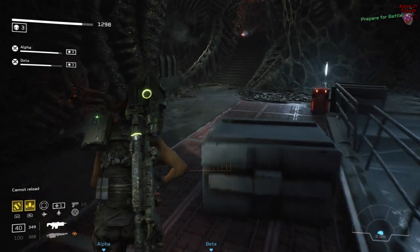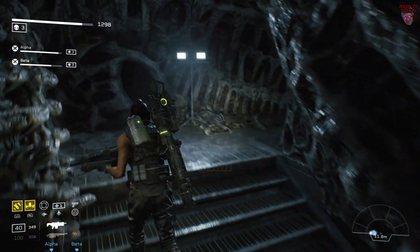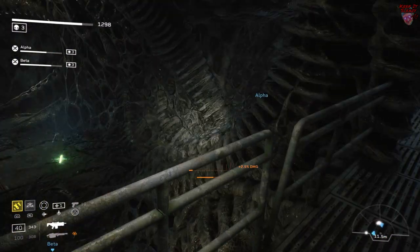The first battle of Only Way to Be Sure Search isn't really that difficult. But if you want to make things a little bit easier, head up these stairs and hide in this pocket to the right. Have two members of the team dealing with the spitters over the banister and have one member stopping the Xenos from getting to you.